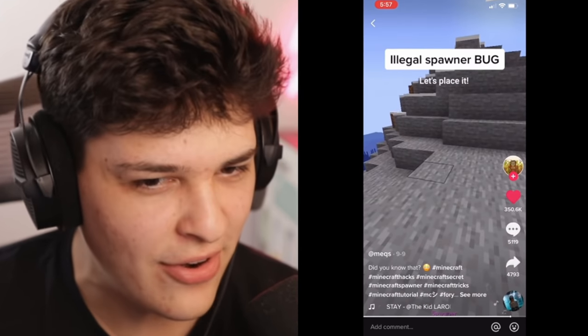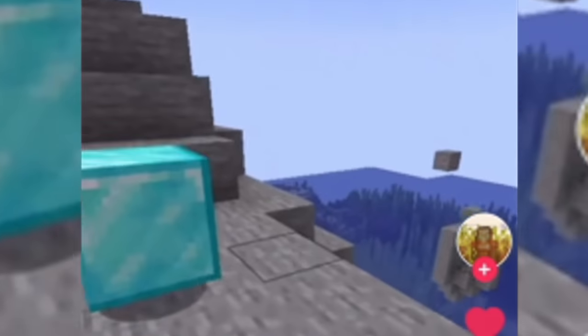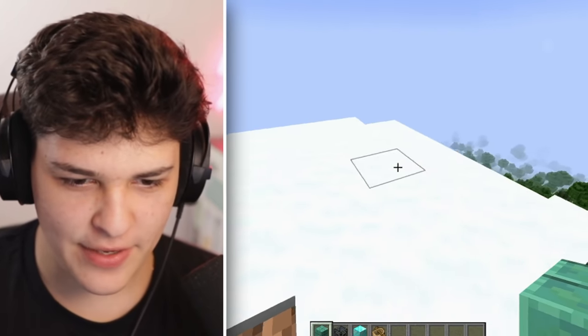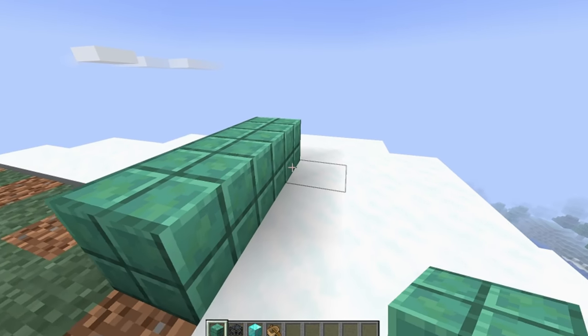Let's see if it works. Apparently, this works. Apparently. Oh, there it is — it just started spawning diamonds. It started spawning diamond blocks. Well, for some reason, I spawned on top of a hill, but that's fine. Time to test this myth.